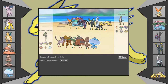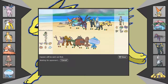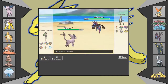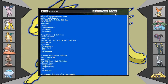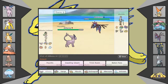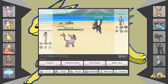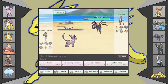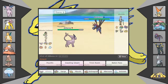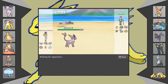Even though webs would help in Trick Room, I'd like to keep them off my side. Do I see if he's Scarved? I believe he would be Scarved. I'm wrong — Dazzling Gleam still OHKOs though. He's not Scarved. There goes Hydreigon, turn one.